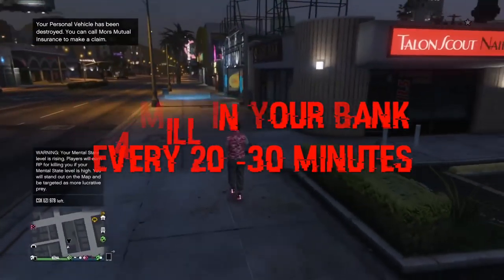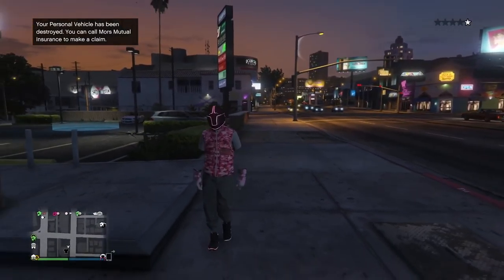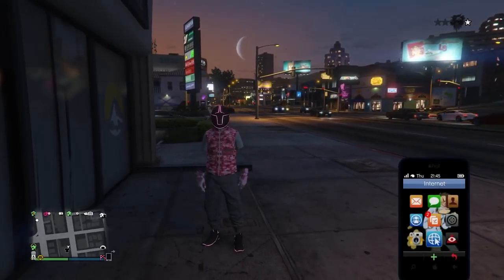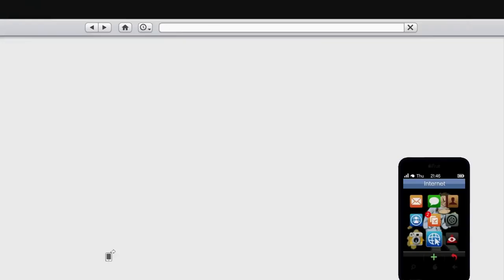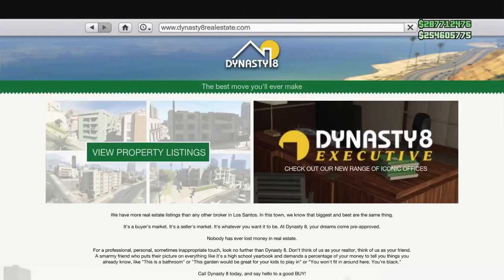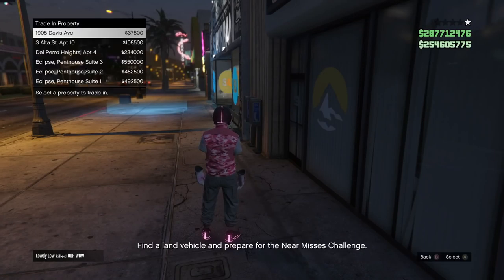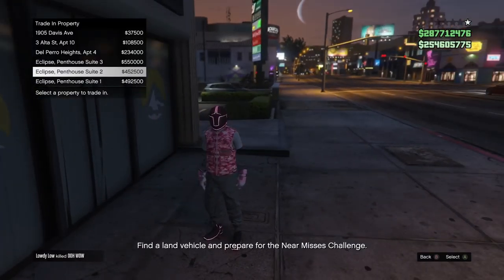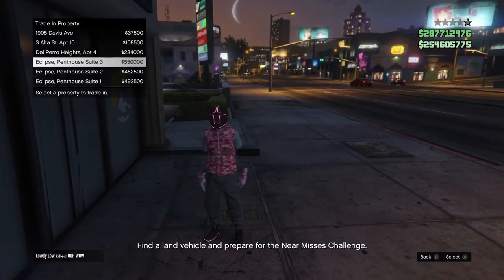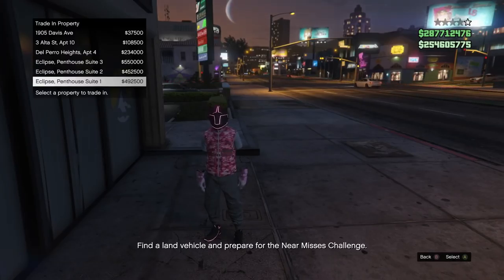Here's what you're going to need to start this glitch - there is a little bit of startup money but it is well worth it. Go to your main character, the one you do not want to lose outfits on, and go to your apartments. You want to purchase the three most expensive apartments in slots four, five, and six. As you can see, those are all the Eclipse Penthouse suites - slots four, five, and six are the ones that will transfer over to your other character.